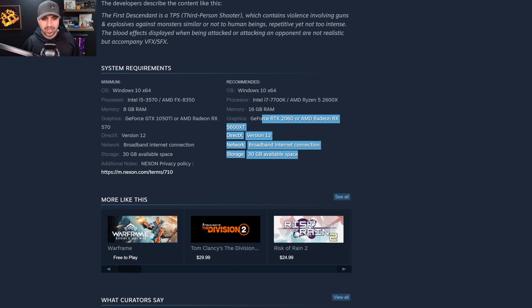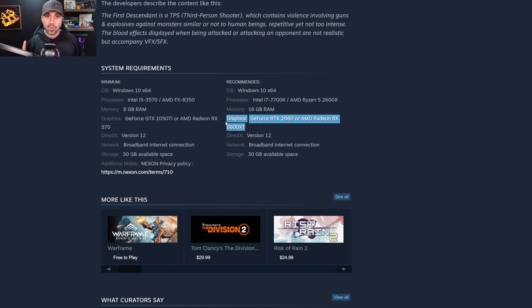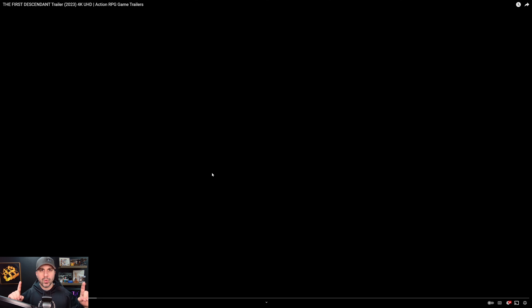Before we move on to that trailer, I do want to show the system requirements for this new looter shooter. Obviously Windows 10, Intel i7-7700 or AMD Ryzen 5 2600, 16 gigabytes of RAM, and you need a 2060 or 5600 XT with 30 gigs of storage. This is going to be a beefy, graphics-intensive game, so you're going to need a beefier computer — just wanted to throw that out there if you plan on playing this on a laptop or a computer that's maybe four or five generations old.